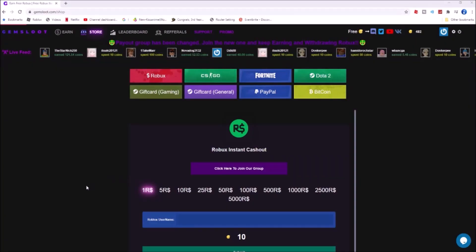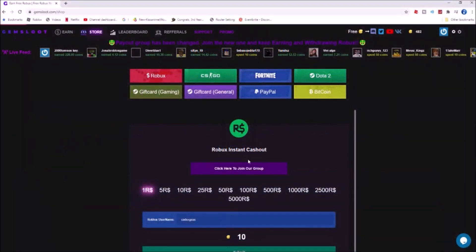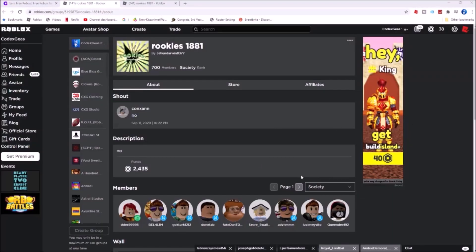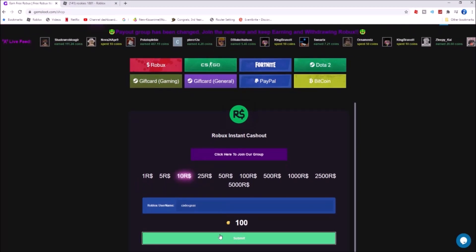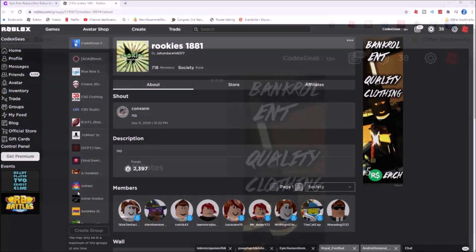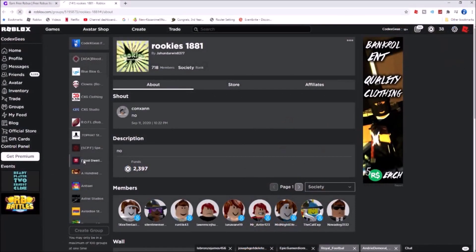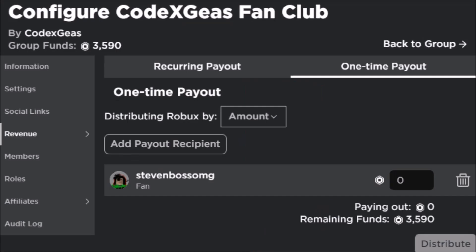After you have gotten some coins, you can go to the store and type your Roblox username right here — 'Codex geese' — then click 'Join Group'. I already joined the group a while ago. Now go back to the site. I will choose 10 Robux, now click Submit. As you can see I have 38 Robux. I will refresh the page and then we have 48 Robux.